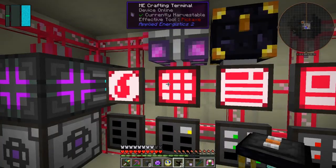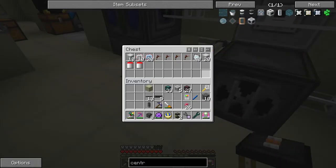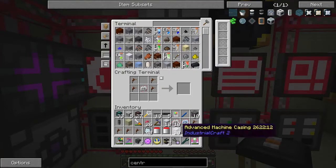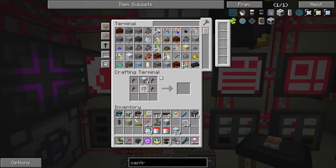Looking at this recipe, we need 10 extractors which require a basic machine frame, and 40 of these components. I've actually got all the bits and pieces stored in here already prepared. I'll bring everything out and sort my inventory. It was 10 basic machine frames needed, which gives us 10 extractors. We've got 9 circuits needed in here. There are our 10 extractors, so we can put those in the system.